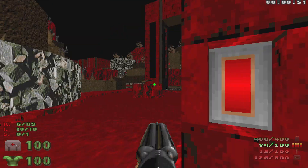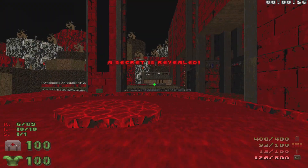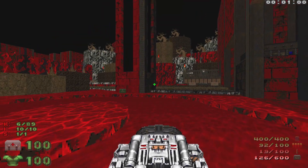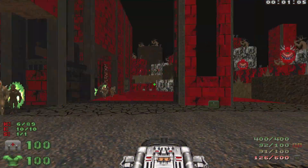We'll hit this switch right here to lower the only secret for a super shotgun. Then we're going to pull out the BFG — we're going to use it once — because when we go for the rockets over there, we're going to have a lot of enemies that spawn in. So let's spawn them in.